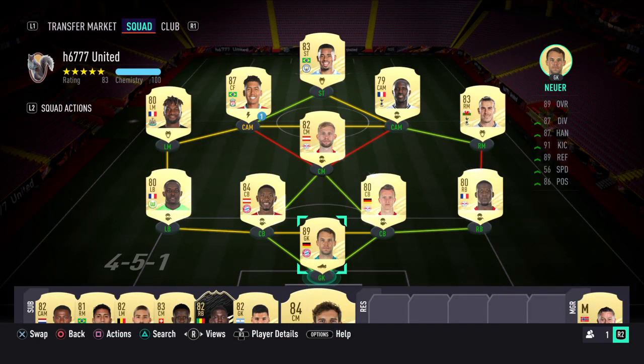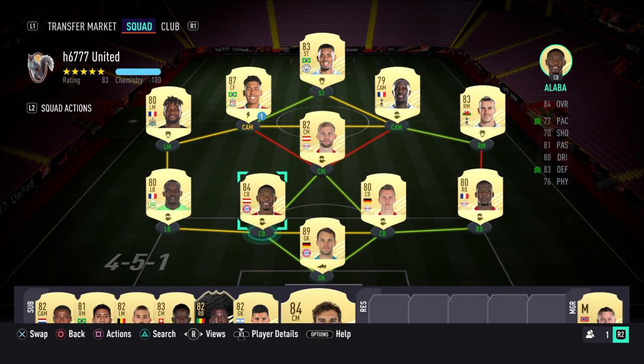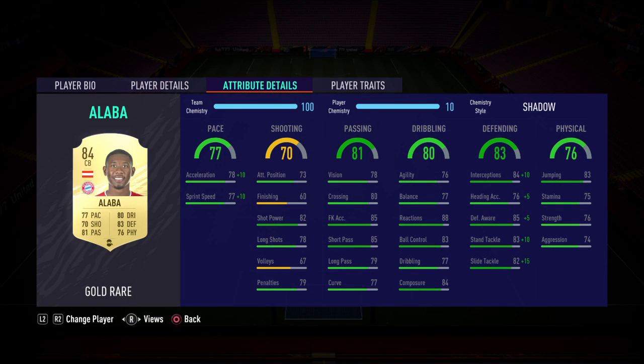In defense I've got the partnership starting with Alaba. I've got a Shadow on him to boost the pace up to well over 80. His defending is just insane with this card — I've used him a hell of a lot and to be honest this is probably one of the best cheap defenders in the game.